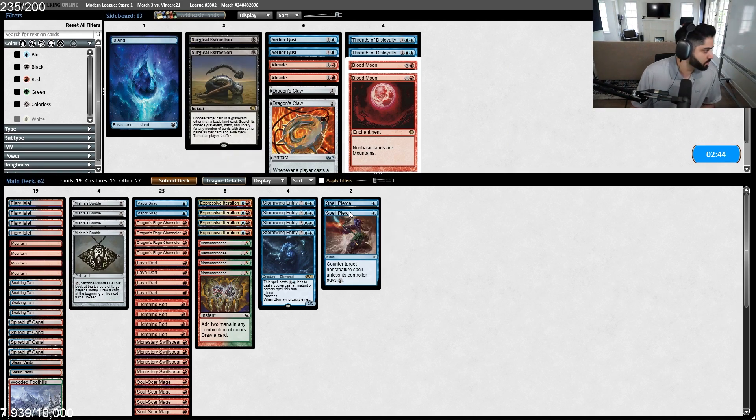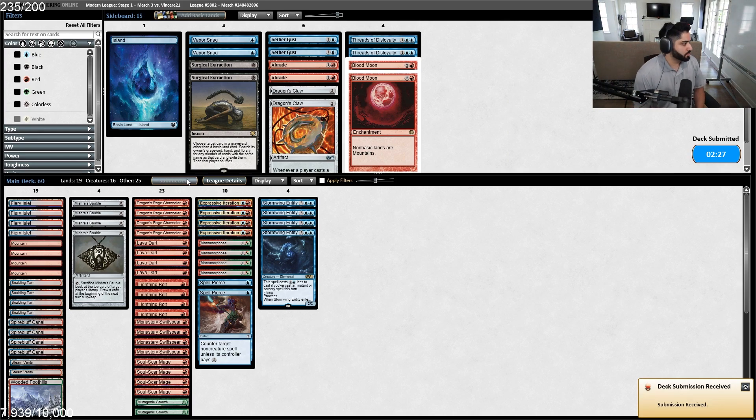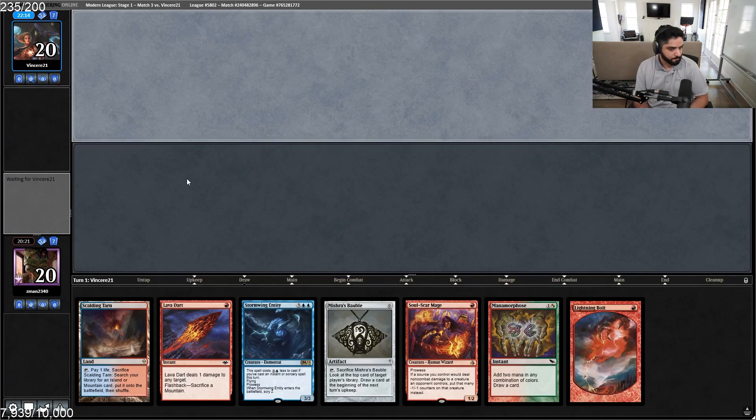On to Game 2 - we got some Spell Pierces and I think that's all we want. Getting rid of Vapor Snag makes a lot of sense. I could see bringing in some Surgicals because we can assume our opponent has Snapcaster. It might be that Gotham factor - decks like these, if you hit Prismatic Ending or Path to Exile you're in a much better position. Yeah, this hand seems sweet.